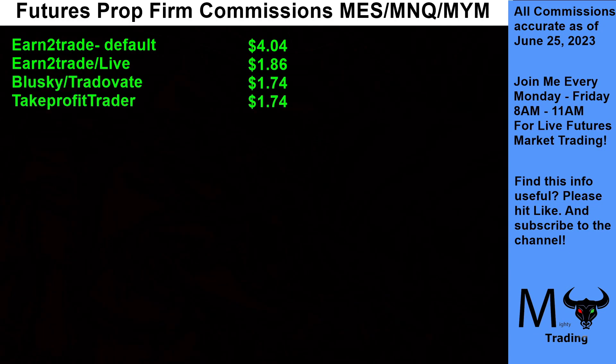Next on the list of worst: Trade of 8s, Blue Sky, and Take Profit Trader at $1.74 round turn. Not as bad as Earn the Trade, but again this would be very hard if you're just using micros to really get ahead, unless you're going for big moves — 20, 30, 40 point moves on MNQ or 10 points or more on MES. If you're fading in with 10 micros and fading back out, you're looking at $17.40 in commissions over those 10 micros.